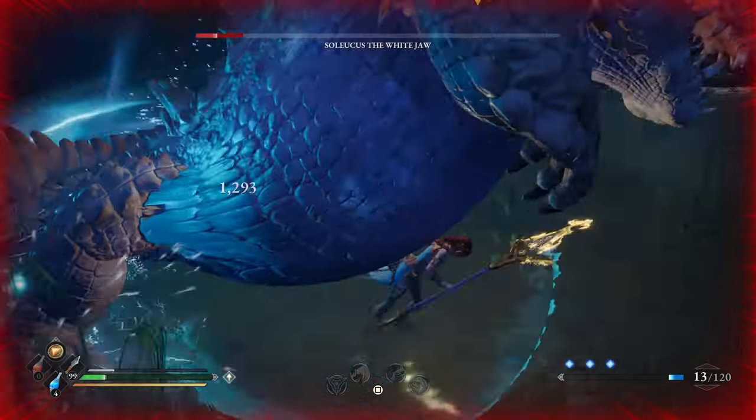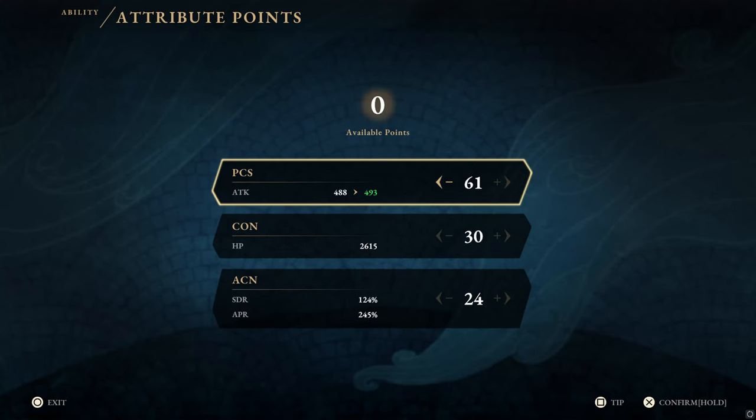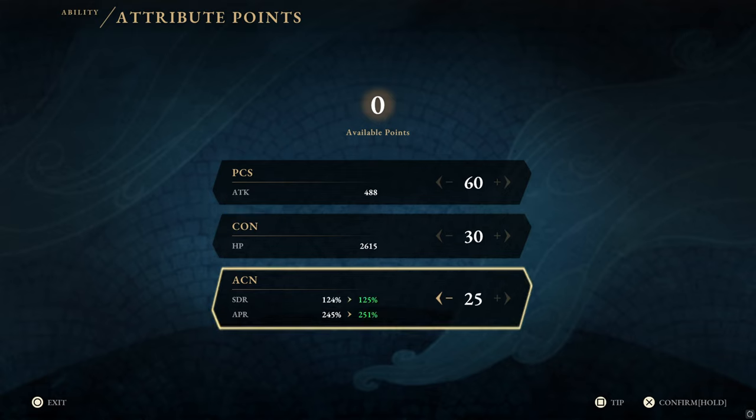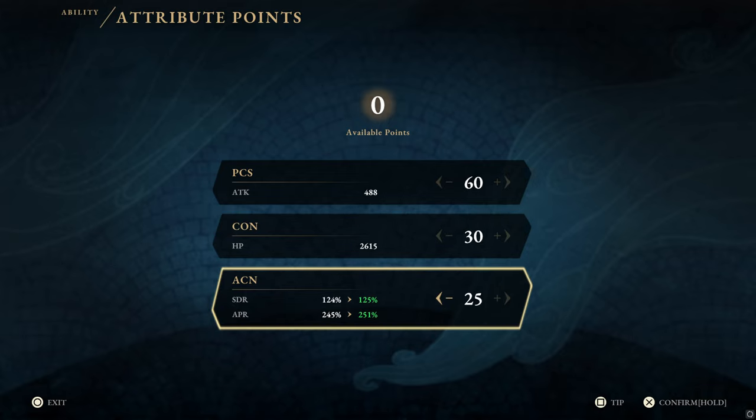Let's start with attributes. But before we move on, make sure to like, sub and comment to support my channel. Attributes are easy in this game. PCS improves your attack by 5 per each point spent. Con gives you 45 health and ACN increases your skill damage multiplier by 1 as well as your mana recovery efficiency by 6 per point. The ratio we are going for is a 4 to 1 split in attributes until we reach 60 PCS, 30 Con and 15 ACN. All other points go into ACN to help keep our abilities up on bosses.